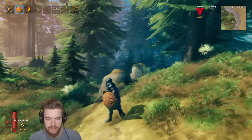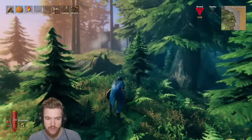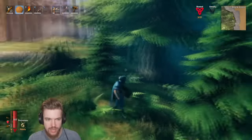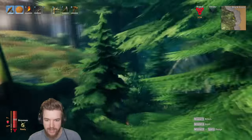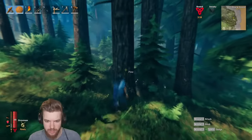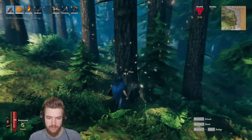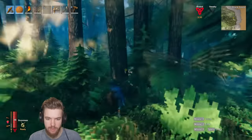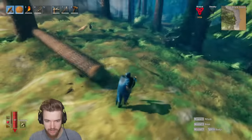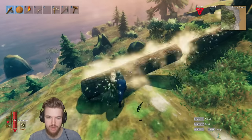Surtling cores can be found in the black forest dungeons, but they're filled with skeletons. Before going inside one, I recommend you craft a warhammer — this is really easy to do. All you need is an axe, then go find a pine tree. Pine trees are labeled but you should recognize them. Be careful — they can still kill you if they land on you when they fall. They drop core wood, which you need to craft the warhammer.